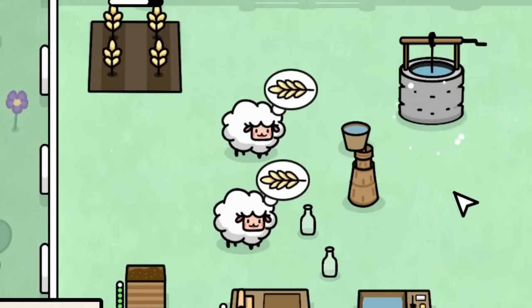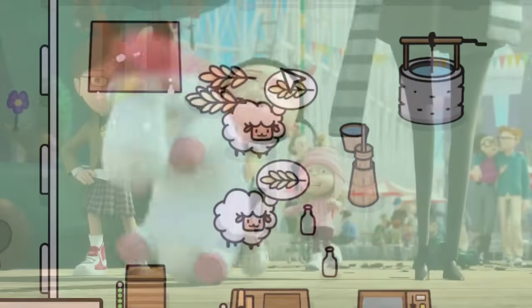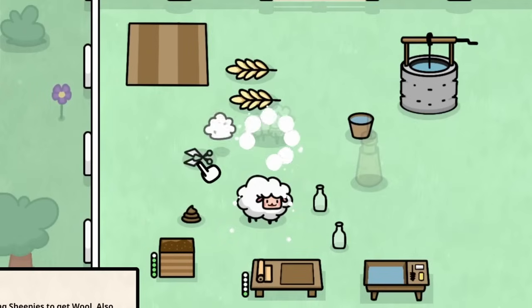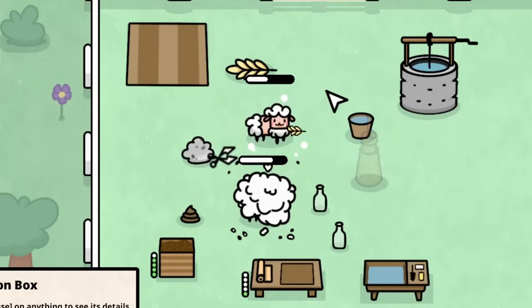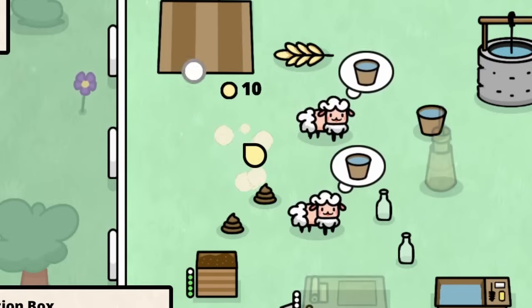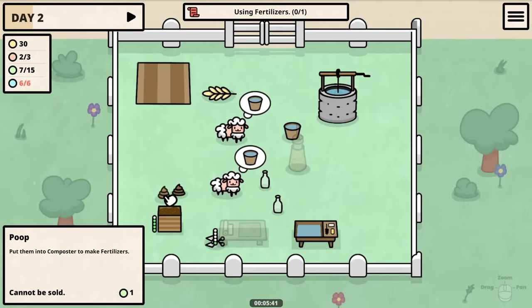Let's quickly plant more wheat, and as the day rolls around they want — whoa, they're extra fluffy now! So we need to get some shears. Thankfully all that wheat selling gave us enough money for it, so we can trim one of them up and feed the other one, and when that's done we just flip flop. Now we have dirty wool that can actually be sold as is — extra money is always good — and we have another little poo to bring to the fertilizer.